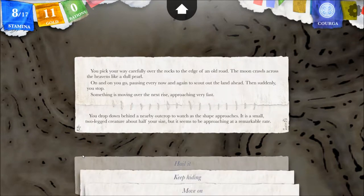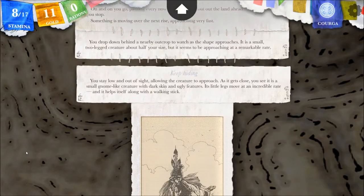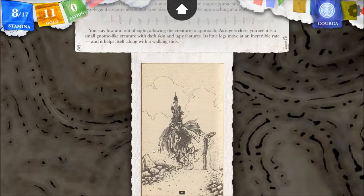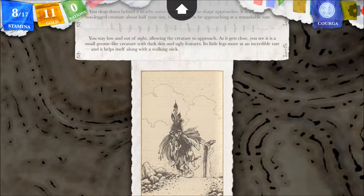You drop down behind a nearby outcrop to watch as the shape approaches. It is a small two-legged creature about half your size, but it seems to be approaching at a remarkable rate. You stay low and out of sight, allowing the creature to approach. As it gets close, you see it is a small, gnome-like creature with dark skin and ugly features. Its little legs move at an incredible rate, and it helps itself along with a walking stick.